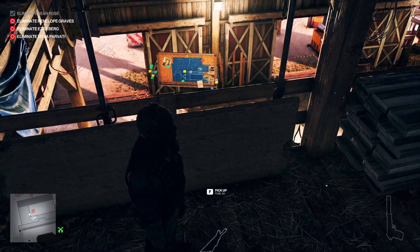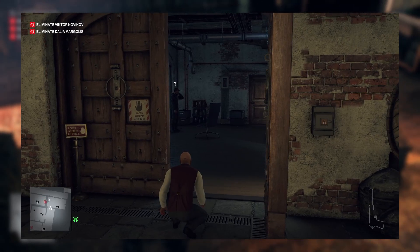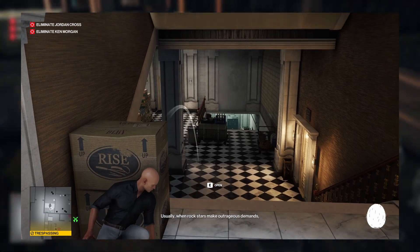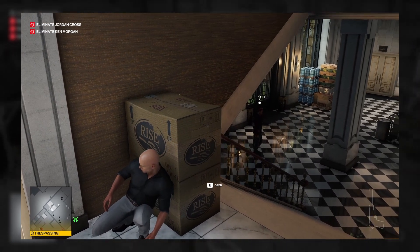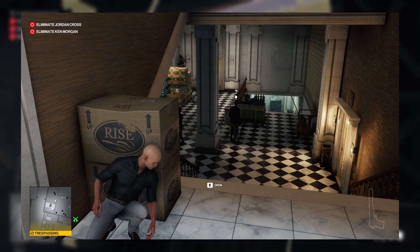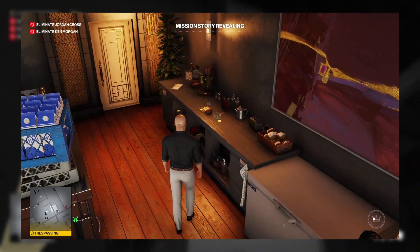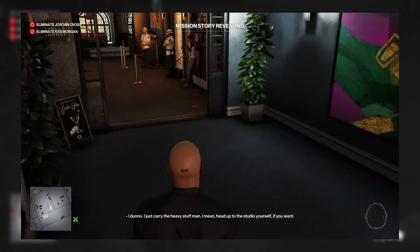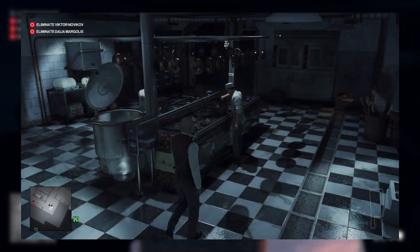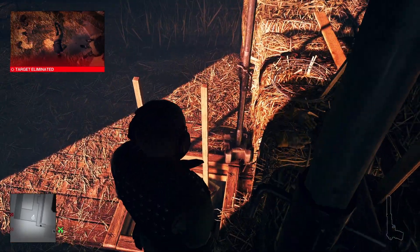Distractions are a new mechanic I want to introduce. You throw an object to distract a guard or employee, the enemy goes to pick up the object, looks around for a second or two, and then resumes their normal patrol behavior. Distractions do not work when the enemy has already seen you. There's also no maximum amount of distractions the player can carry. A distraction item can really be anything — in the spa you could pick up a bottle of shampoo, in the kitchen a spoon. They all work the exact same way; it's just how they're represented visually.